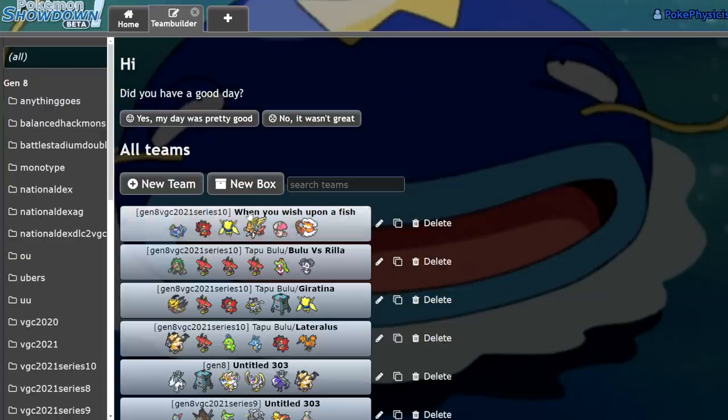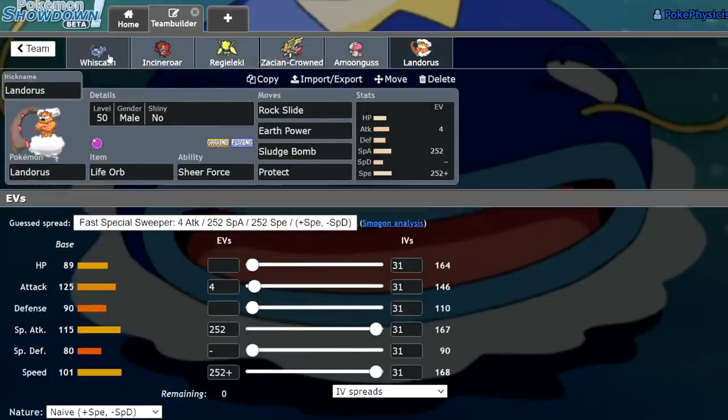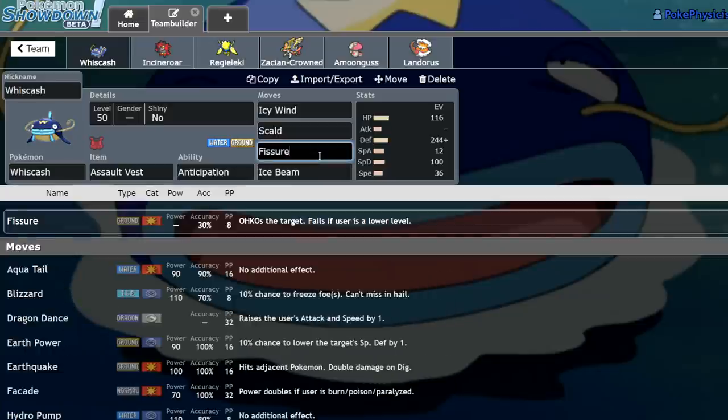This wasn't necessarily the most serious of videos, obviously. But I would have enjoyed an extra win. That was just the little Whizcash team that I built in the Showdown room. As you can see, Whizcash has its merits, but a lot of it relies on landing Fissure, which really sucks. Icy Wind, Scald, and Ice Beam are a lot more consistent. The games that I won, I hardly clicked Fissure — it was mostly a matter of Icy Wind and Scald being very useful. Let me know what you think about Whizcash in the comment section down below. If you enjoyed, leave a like, subscribe to the channel, and turn on notifications. I'll see you guys in the next one. Bye.